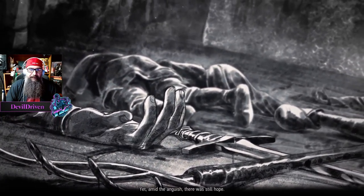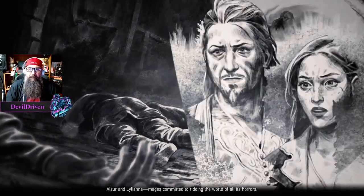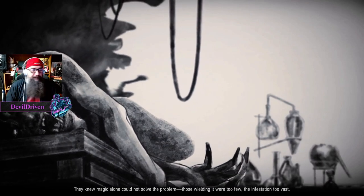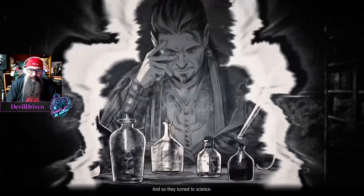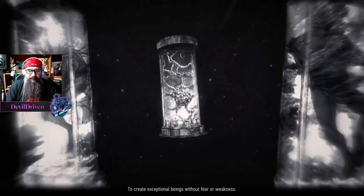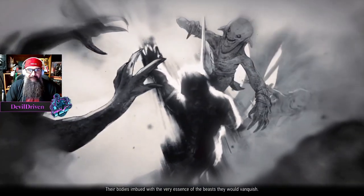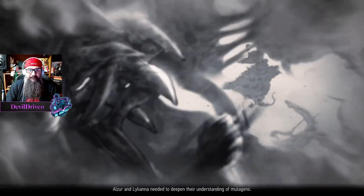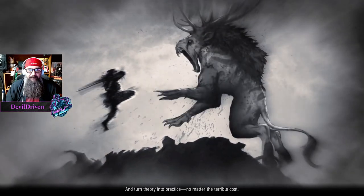Yet amid the anguish there was still hope — Alzor and Liliana, mages committed to ridding the world of all its horrors. They knew magic alone could not solve the problem; those wielding it were too few, the infestation too vast. And so they turned to science, envisioning a way to use mutation to their advantage — to create exceptional beings without fear or weakness, their bodies imbued with the very essence of the beasts they would vanquish. Yet for this, Alzor and Liliana needed to deepen their understanding of mutagens and turn theory into practice, no matter the terrible cost.